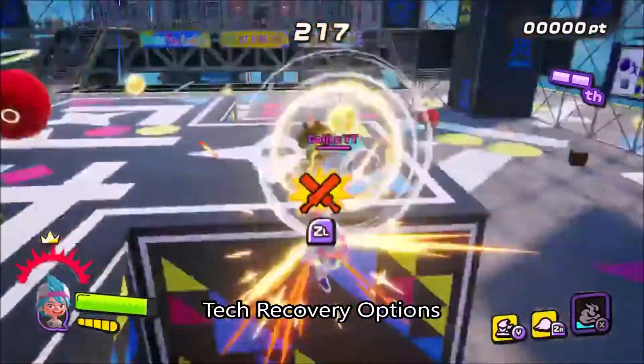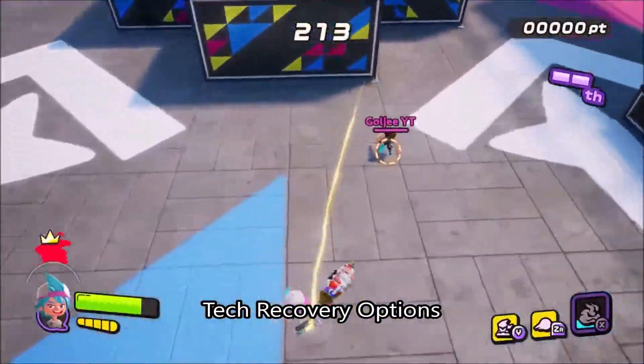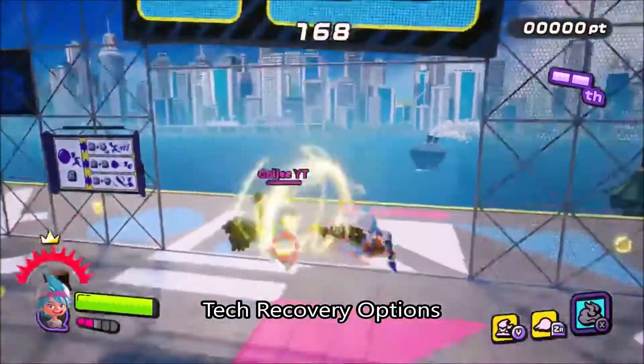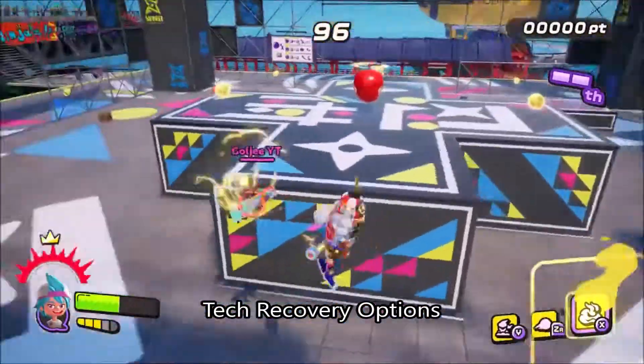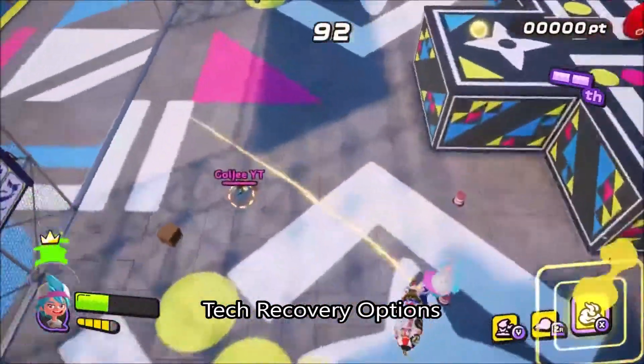Every weapon has two options out of a knockdown. You'll always get one jump and one dash, even if you have already used both of your jumps and dashes. You can use these separately or in conjunction for your tech recovery. You'll refresh these options as soon as you touch the ground, so you can either use both options in an effort to try and refresh them, or use only one and save the other in case you get caught again.